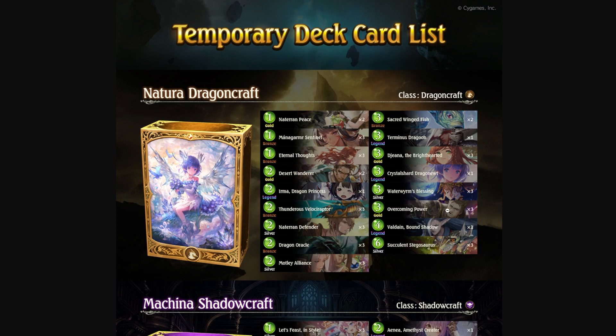We also have Ram tools like Water Worm, Irma, and Dragon Oracle to help you play more trees earlier. Overcoming Power helps you summon more trees and also destroys enemy followers. So this deck is kind of a controlly-combo style — you control your opponent while having a decent amount of storm and burst, since Valdain also gets storm once 10 Natarion Great Trees have left play, and some cards get buffed the more trees you play.